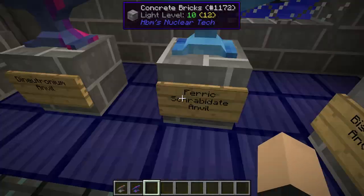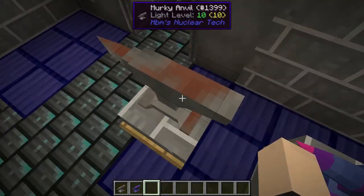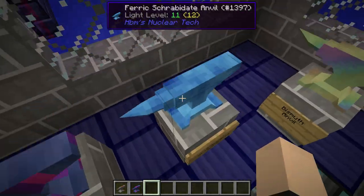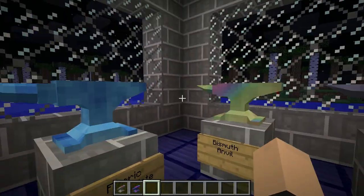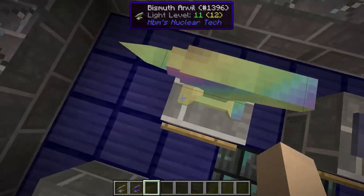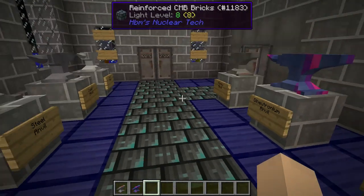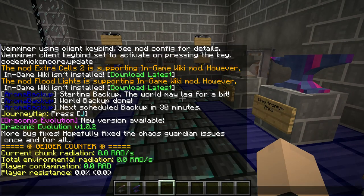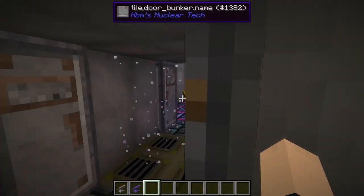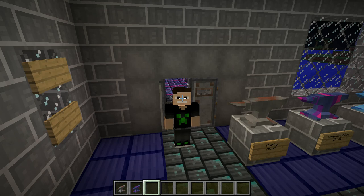My personal favorite is this one because I like blue — and this is a nice blue color. My second favorite would probably be this one — it's got that little rainbow shine to it. And my third favorite would probably be this little twilight sparkle looking thing, the neutronium, or whatever. We're just going to call it the twilight sparkle looking thing. Anyway, that's it for all 10 anvils in the HBM Nuclear Tech Mod. I'll see you guys next time. Goodbye.